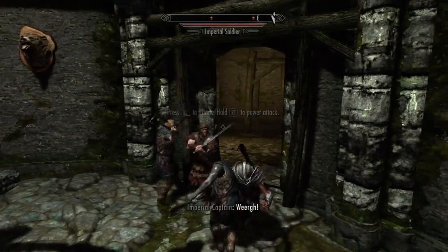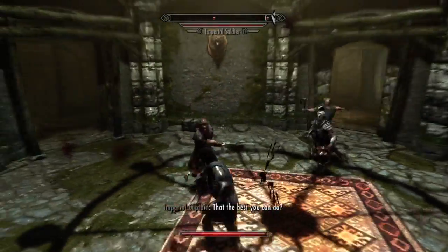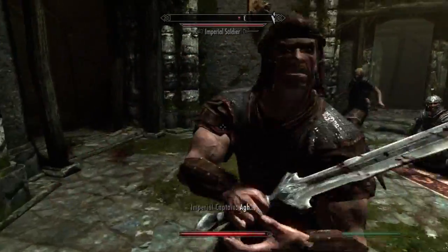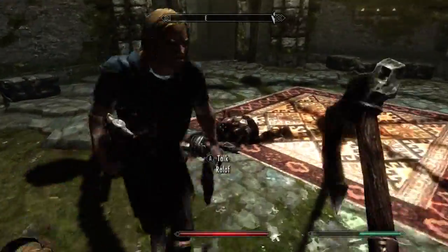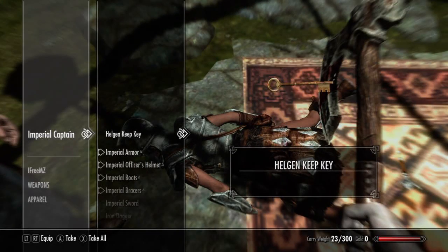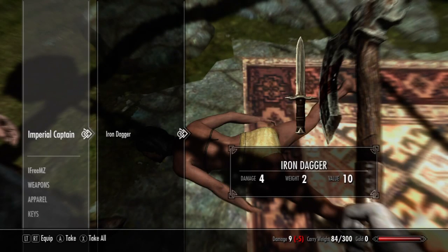You're going down! This is for trying to kill me. I want your armor too. Let's go back into first person. I have a choice of whether to use... oh, he's down. She also has some pretty sweet armor, but I'll take the key. And take the helmet, the boots, the braces, the sword, and the dagger. I got a lot of stuff off her.